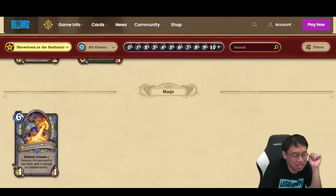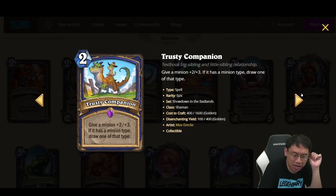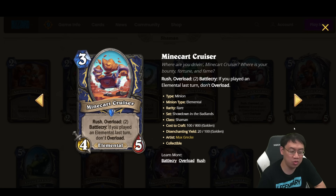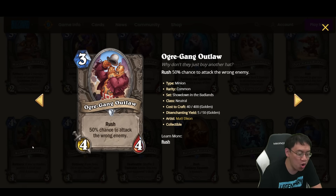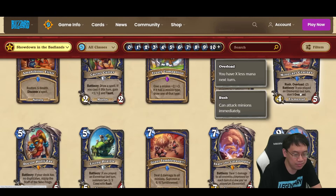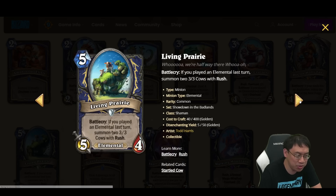Now we get to the package: 5 of these cards deal with Elementals. Minecart Cruiser is a 3 mana 4-5 Elemental with Rush and Overload 2. If you played an Elemental last turn, don't Overload. So it's effectively a 3 mana 4-5 with Rush as long as you play Elementals. Comparatively, there's already Ogre Gang Outlaw — a 3 mana 4-4 Rush in this set — and if you jump through a hoop you get the 3 mana 4-5 instead. Good stats for the cost, but is it good enough to justify a completely new archetype?